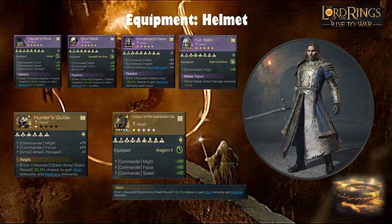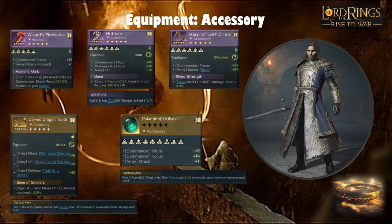For a Might-heavy approach, the Full Helm covers rounds one to four with Melee Vigor to keep your frontline alive. For gold helmets, Helm of Ages is well known for good reason. The Hunter's Guide has good Might, good Focus, and plus three for ranged. I try not to send people down an Ages dependency route that might bankrupt them trying to get one. For accessories, I'm torn between the Dragon Tooth next season or the Wizard's Firework — I've used Wizard's Firework with plus three attack for ranged, 36 Focus, and Hunter's Mark to counter evade.